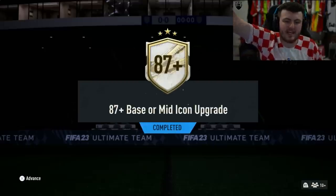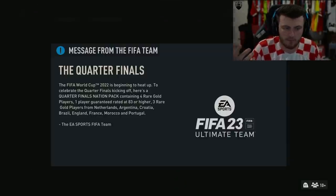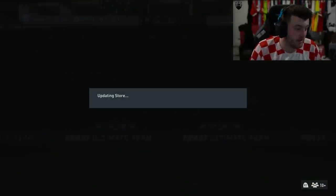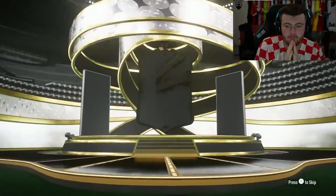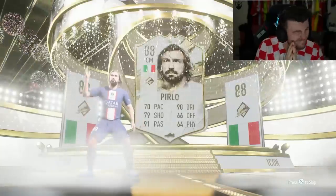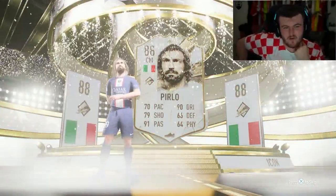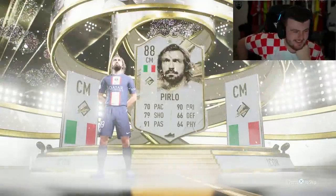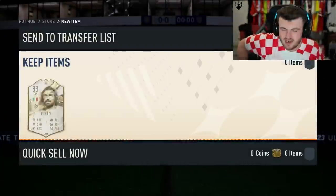We have the icon pack on my PlayStation main account now. Let's see what we get — it would be nice to get R9, Hullet, Dino, Cruyff, something like that. Big nation EA? He's not really going to be pulling strings in my midfield any time soon — not ideal at all.